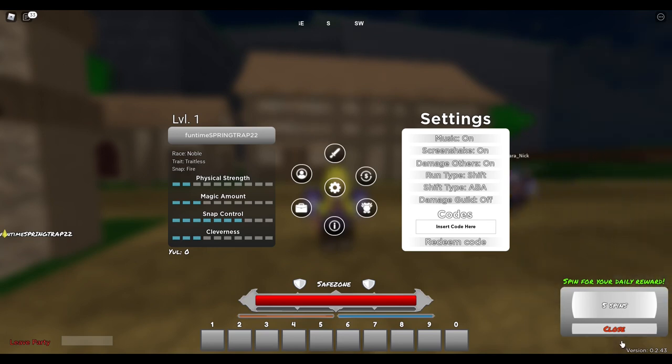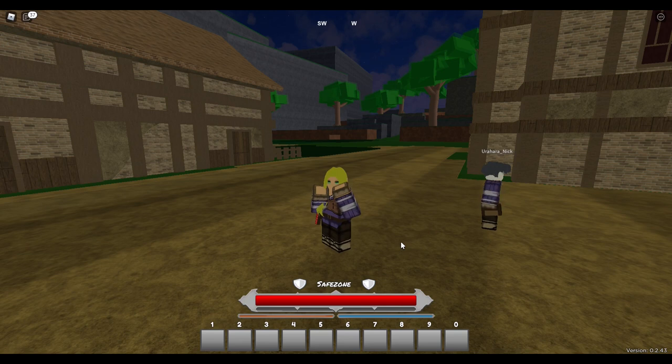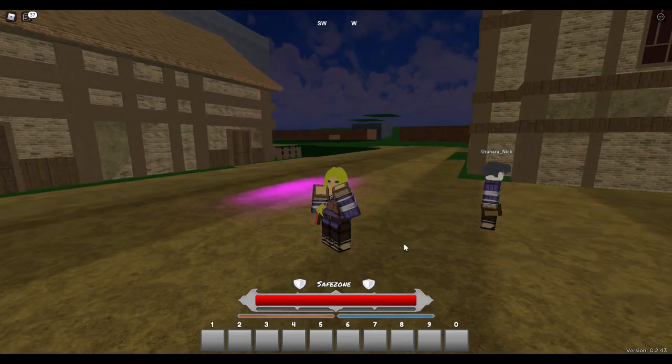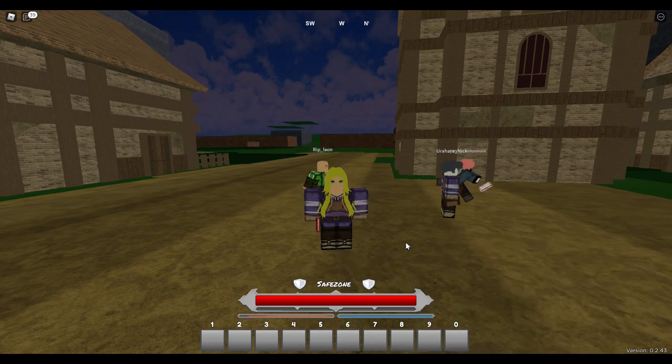I accidentally used my race spin - I wasn't meant to do that, I wanted to do my snap spins. That is in your settings as well. You get your spins and then you can click on the shop item and do your spins there.